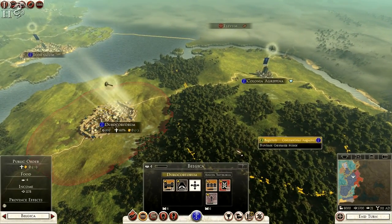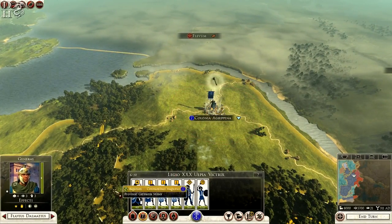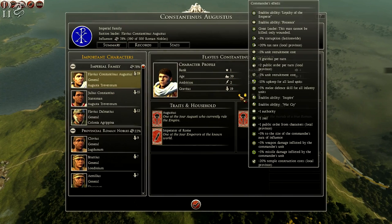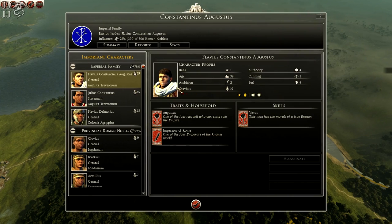Lots of buildings you can upgrade straight off the bat. Constantine himself is 39 years old and look at the abilities he has — he has the Loyalty of the Emperor, Presence, and he's a Great Leader so he can't be killed, only wounded. He has minus three percent corruption faction-wide, plus 20 tax, and loads and loads of other stuff. He's going to be your main general in this campaign if you choose to play as Constantine.